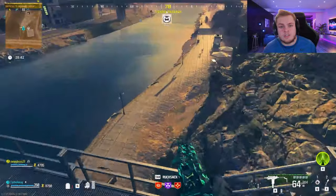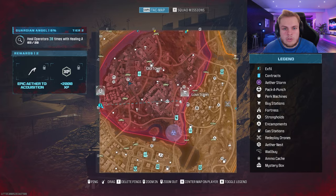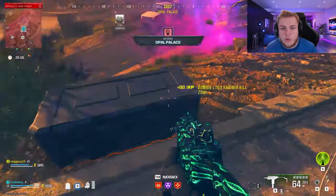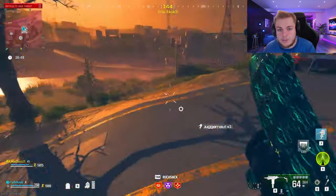Once you've got the 10k, locate the closest vehicle and get on it. Pull up your minimap and locate a buy station in the tier 3 zone. I recommend going to a buy station that's on the outside of the zone because you're going to want to simply run in and run out. Once you get to the buy station, quickly buy a juggernaut located at the bottom left area.